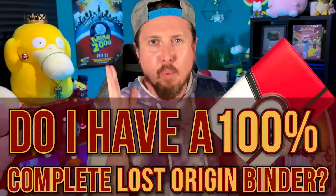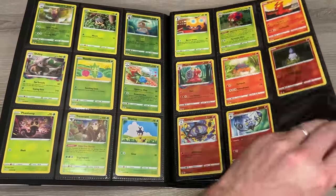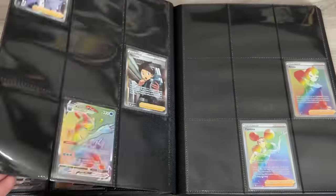And there you go — how to build a Pokemon card binder! But the question still remains: do I have a 100% complete Lost Origin Pokemon card binder? Let's find out. This is an entire look at our Pokemon Lost Origin binder — every card we currently own. Do we have a complete set? No. Marie, how many cards are we missing? 104. Honestly, not that bad.